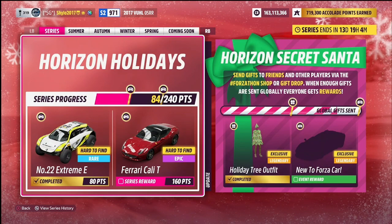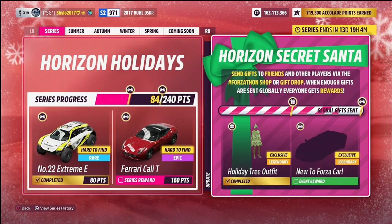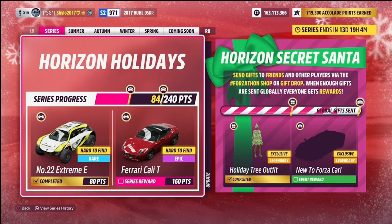Before we tuck into this week's seasonal challenges, we have the series rewards. For 80 points — which I unlocked just today — we have the Number 22 Extreme E. Then for 160 points we have the Ferrari California T, which is a convertible so you can put the roof down using the convertible feature. A very cool car to drive around in free roam and also reasonably competitive online.